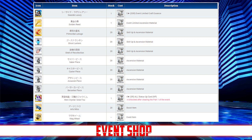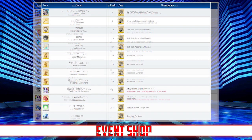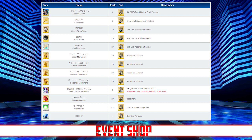Iron plates also get you primordial lanugo, ghost lanterns, shells of recollection, and saber, caster, assassin, and berserker pieces. The mag wheels will be traded in for 2 copies of Seaside Luxury, 2 copies of Ishtar's ascension item, as well as divine wine, black tallow of forbidden pages, saber, caster, assassin, and berserker monuments, and mana prisms.